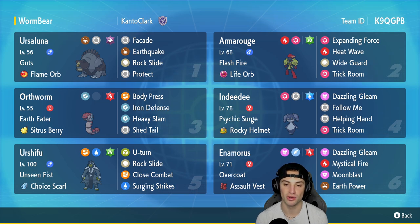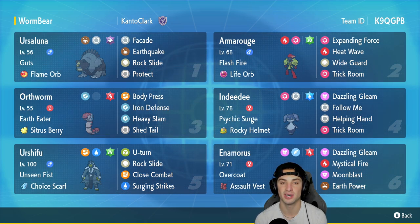In our fourth slot we got Indeedee, a solid support Pokemon especially on a trick room team. It has Psychic Surge alongside the Rocky Helmet, running Dazzling Gleam, Follow Me, Helping Hand, and Trick Room. Our non-trick room Pokemon is Choice Scarf Urshifu with the Unseen Fist ability, running U-Turn, Rock Slide, Close Combat, and Surging Strikes.